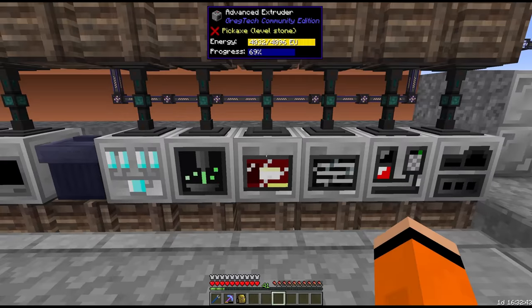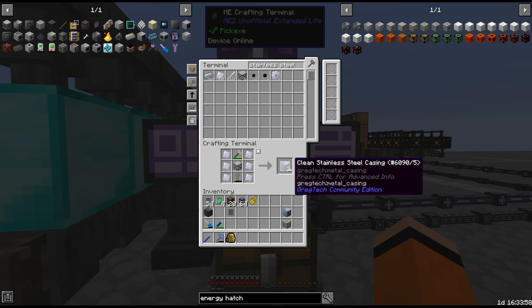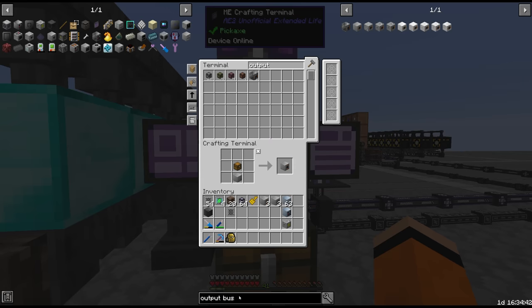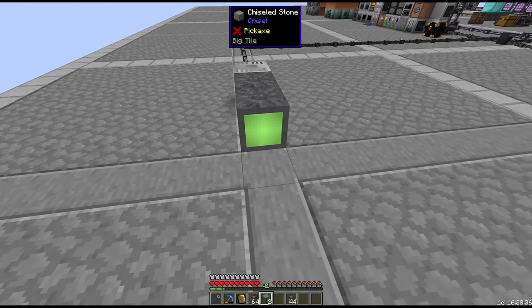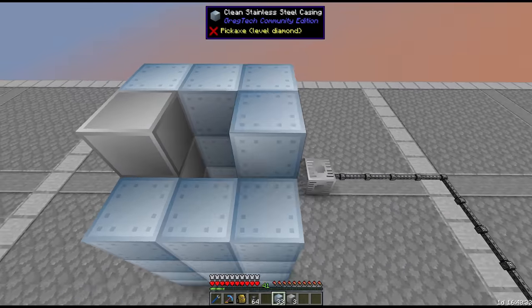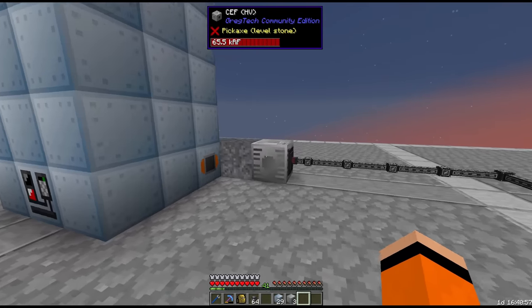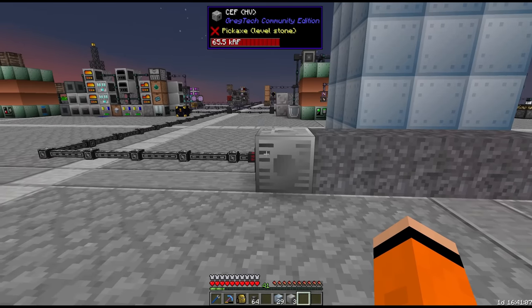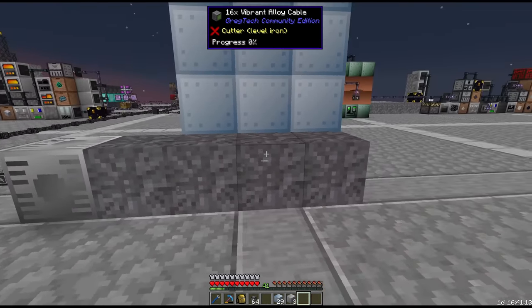Thankfully we have built up enough stainless steel. We need tier 3 circuits which I think I've already crafted. Distillation tower number one constructed. We've got this running on an HV line - I extended out the RF connection via end steel conduits. This is going into a 16x HV CEF and then into 16x vibrant alloy cable, which is the lossless cable at HV.